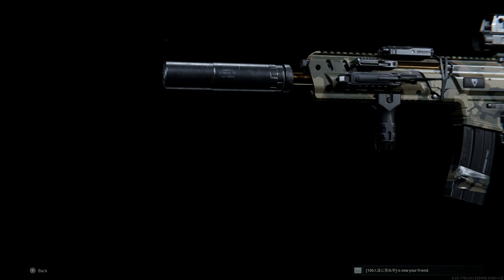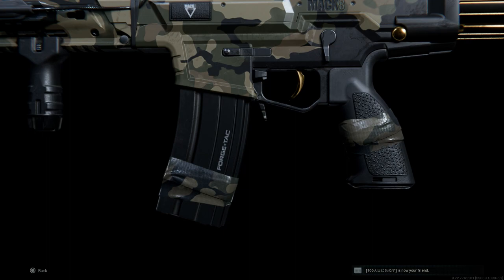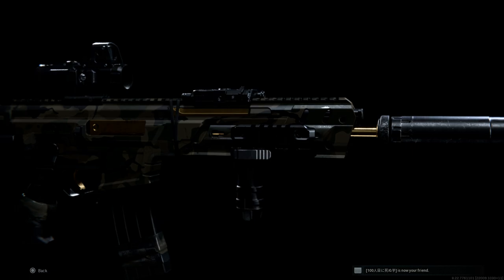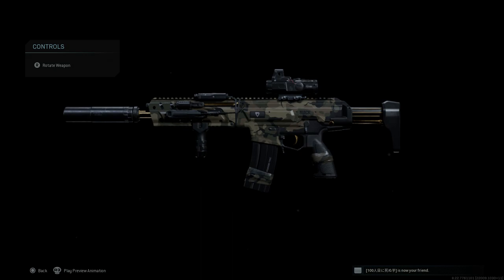Hey guys, welcome back. Today we're bringing you another video for our weapon blueprint series, and today we'll be covering the Sandbar blueprint for the Kilo 141, or the HK433 as it's known in real life. You're going to unlock this blueprint by reaching max rank for Season 4. I'll go ahead and show you this weapon, build it up from scratch, show some live multiplayer gameplay and some realism mode, and see how this handles.